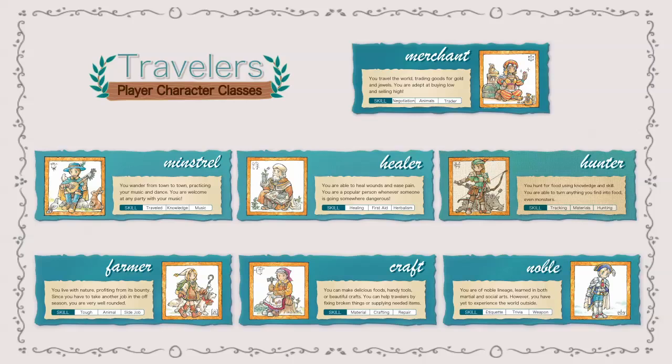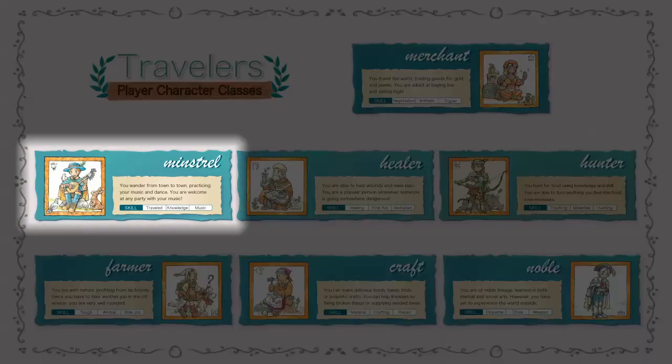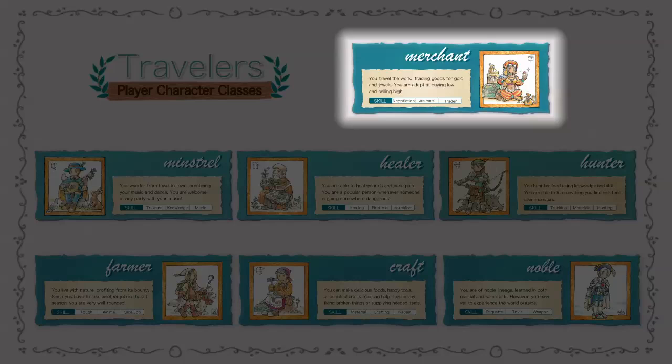Let's break down each class and see what they do. The first one is the minstrel. They wander between each town entertaining everybody, and so they are really good at having knowledge of different cultures. They can obviously play music and they're good at traveling. The merchant — they are natural negotiators because they sell things all the time. They need more animals than most people because they need to carry things, and they're also good at trading, buying things at a low rate and selling them at a high rate.